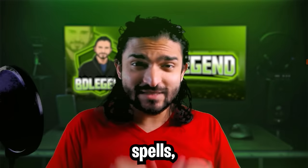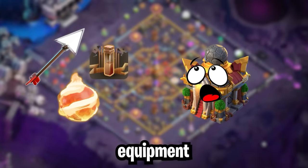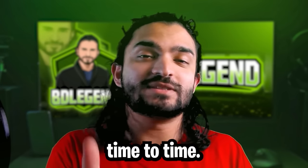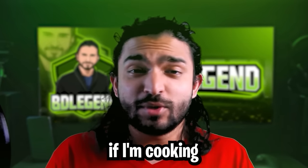But instead of Earthquake spells, maybe you could use the Earthquake Boots. These three pieces of equipment would effectively destroy the Town Hall with no spell investment or army investment at all. I'm not a pro player — I just cook from time to time — but if there are any pro players out there, do let me know if I'm cooking right now.